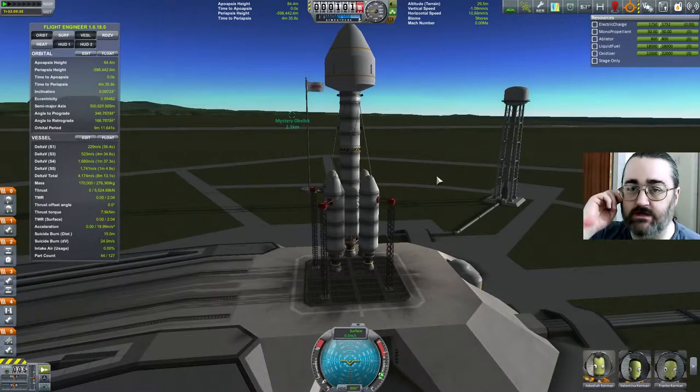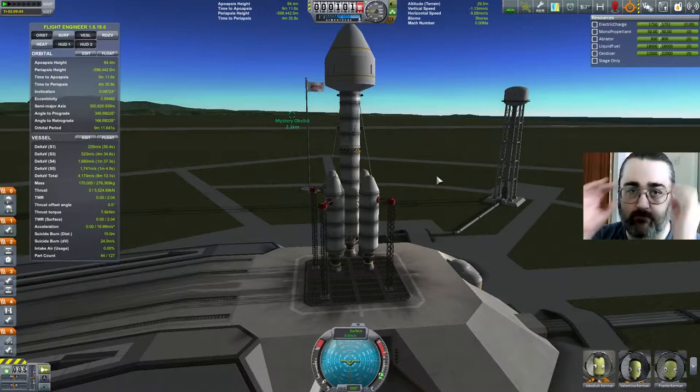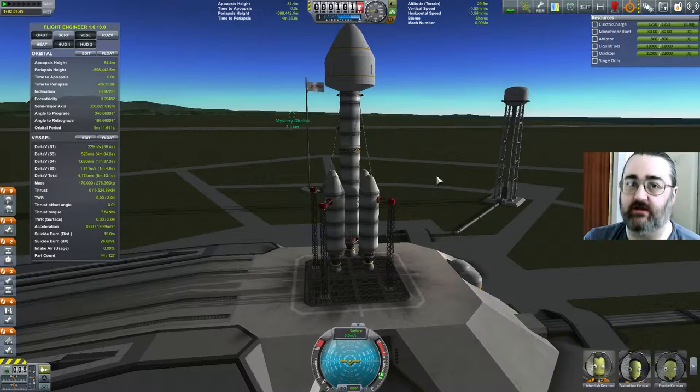In an emergency, I've decided that I can stop at Minmus and then activate my Minmus mining operations and get fuel. So that is the current thinking.